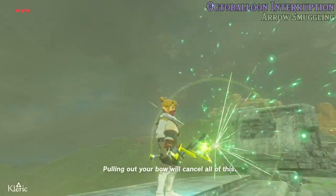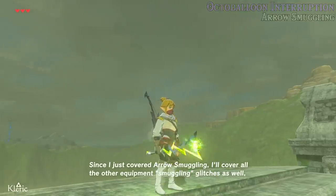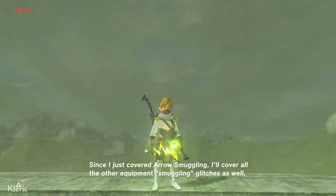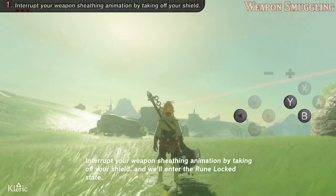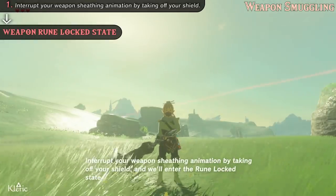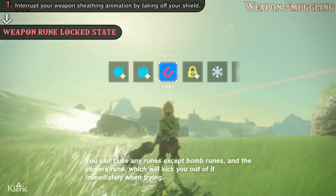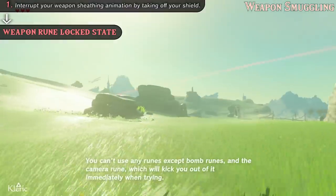Since I just covered arrow smuggling, I'll cover all the other equipment smuggling glitches as well. We'll learn that interrupting animations by taking off your shield is a prominent way to break those animations. I have briefly covered this before. Interrupt your weapon sheathing animation by taking off your shield, and we'll enter the rune locked state. You can't use any runes except bomb runes and the camera rune, which will kick you out immediately when trying.